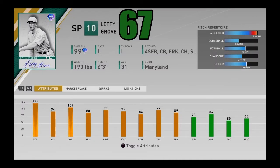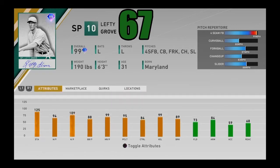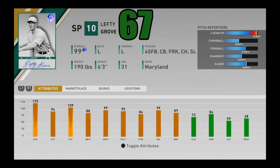Coming in at number 67, I got 99 overall Lefty Grove, his signature series card. I think this card is extremely underrated — he was in an event that only lasted about a week, so not a lot of people have him. But he is still a very, very good card. He has outlier on that fastball and a bit of a weird pitch mix — no cutters or sinkers — but he absolutely throws gas with a curveball, four-ball changeup, and slider. Extremely difficult to hit. Maxed-out stamina, great K/9, great control. One of the most underrated and best pitchers in the entire game.